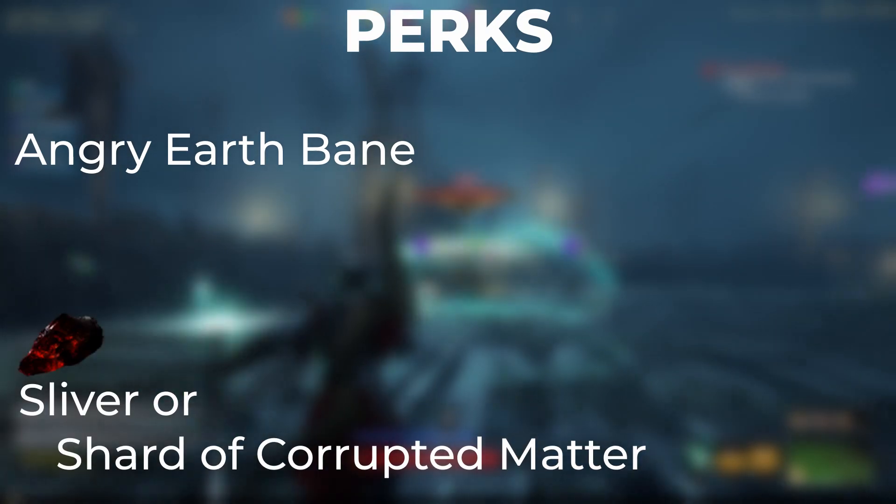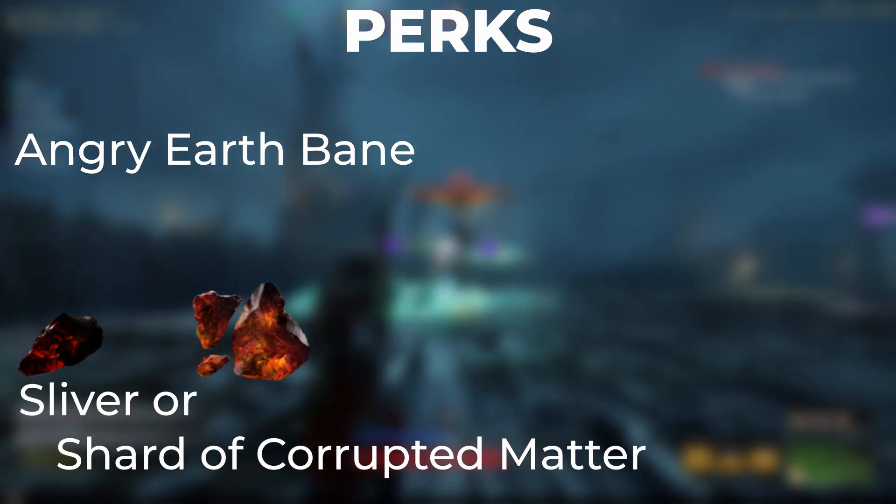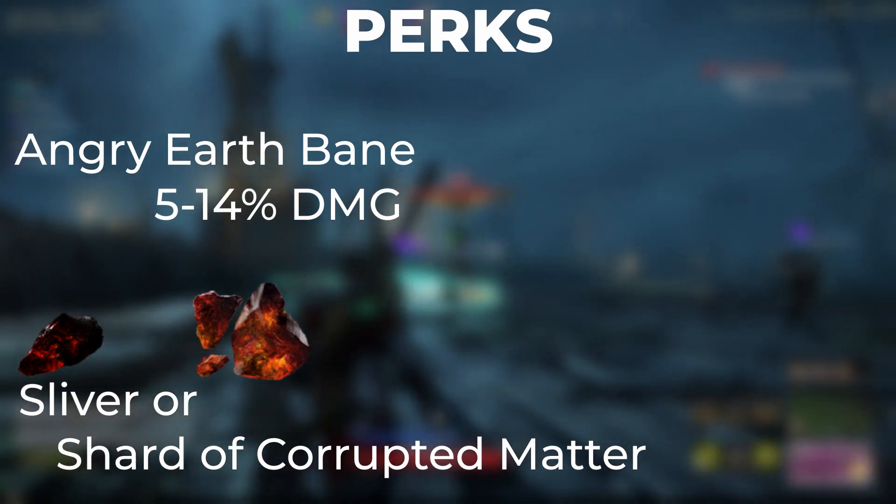Perks. To achieve the Angry Earth Bane perk, you can add a sliver of Corrupted Matter, or a shard of Corrupted Matter for the best results, and the range for this is going to be a 5–14% increase in damage.